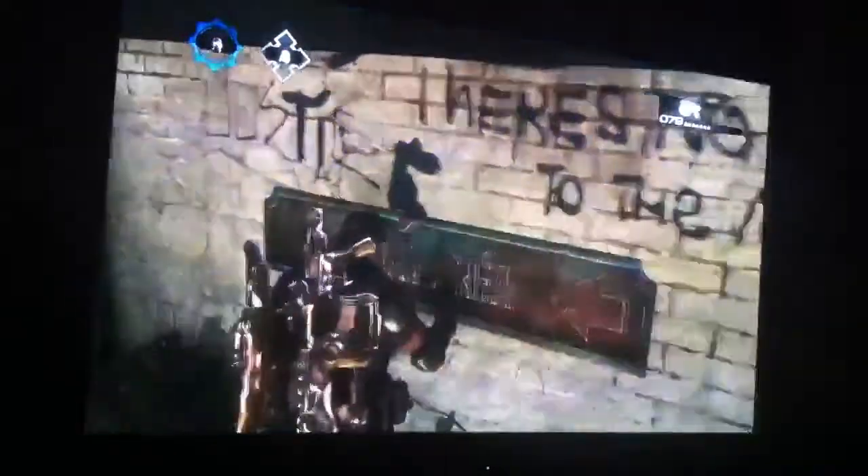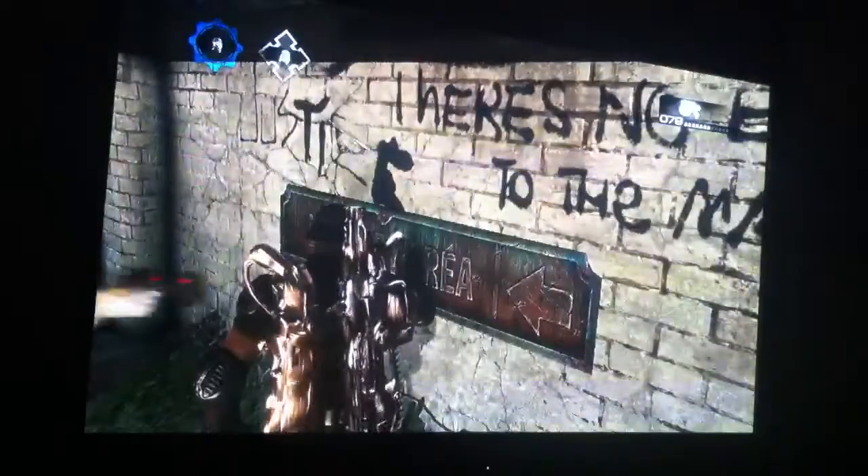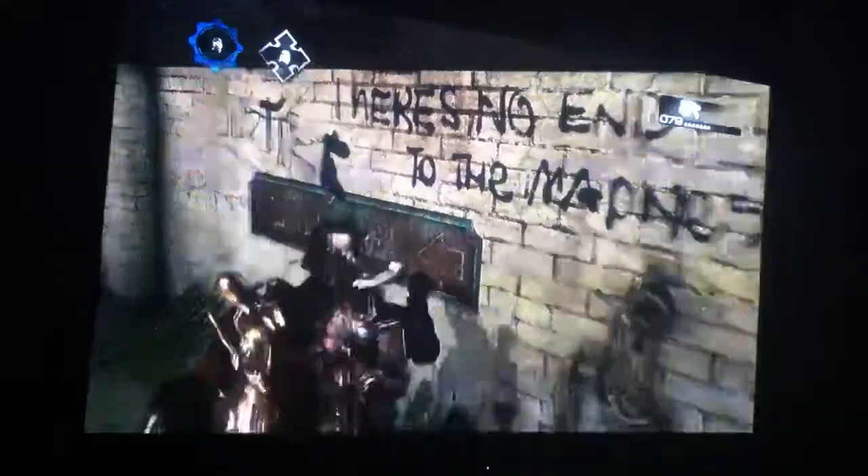When you get to this sign here, press B two times as though you're whacking it. So you press it two times — it's got to say 'laundry area'. It's got to say 'laundry'.